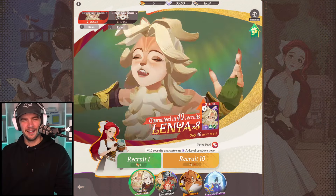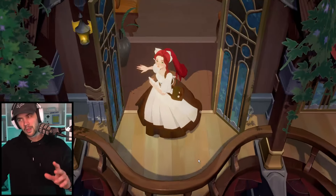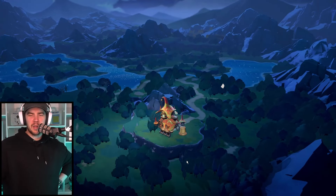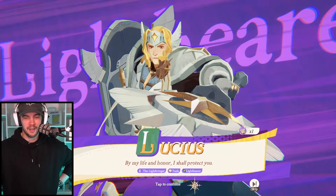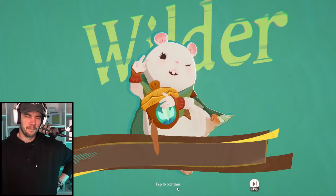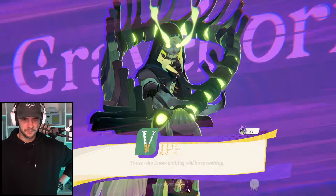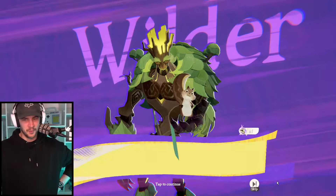Let's jump into it and see how we go. I'm going to do these two singles and then a 10-pull, because that is the best chance you ever have at getting a double. So why not have a crack at it? Our purple rates are on fire. Give me a double. Honestly, I wouldn't mind a Vala on this account too. So there's four okay characters to pull — can we get one of them? Three purples — I thought it was going to be a double.